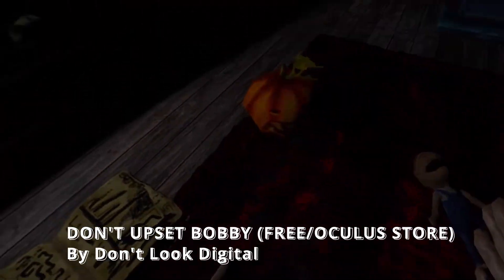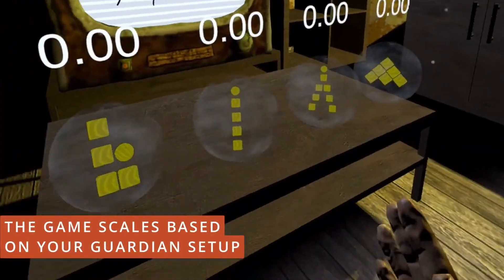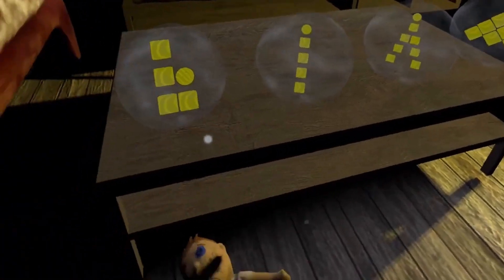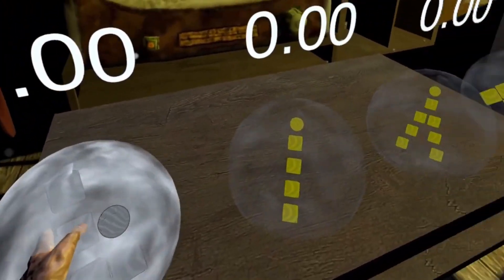Alright, the first one is Don't Upset Bobby. It's a free game from the Oculus Store. It's a puzzle game, very intense because you need to solve the puzzle very fast. Otherwise, Bobby will get very very angry and will eat you. The cool thing about this game, it's for all ages. If you have kids searching for a horror game for Halloween, this one is perfect for you. Let's check it out.